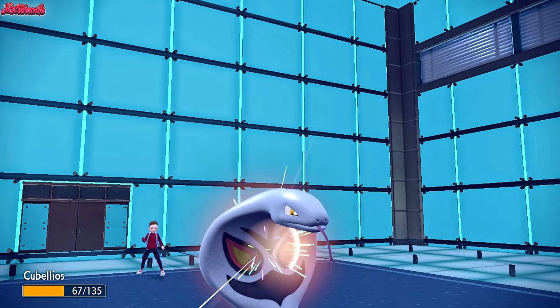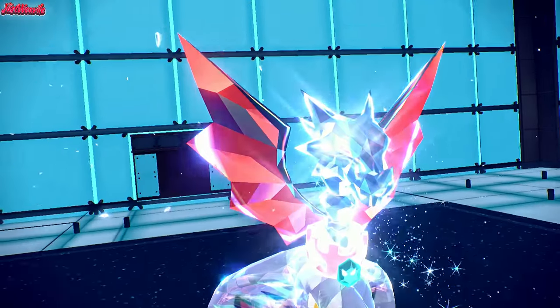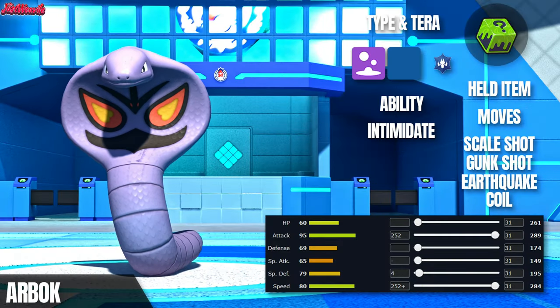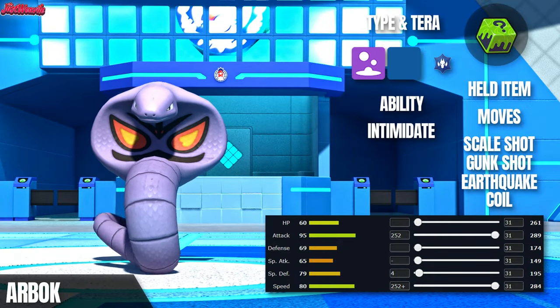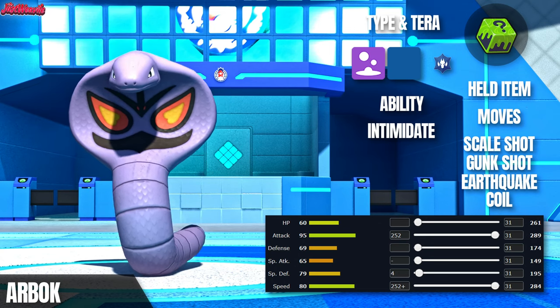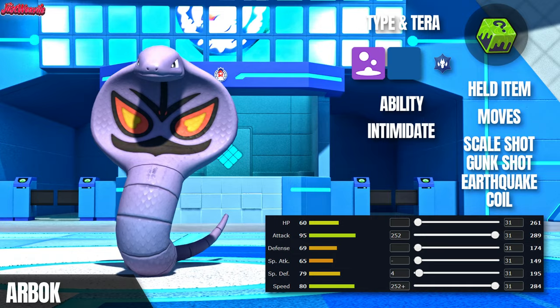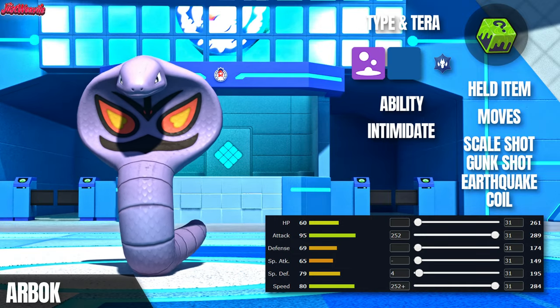Arbok is, well, terrible, but its design is really cool. Welcome to my Pokemon Scarlet and Violet Wi-Fi Battle series, where I take generally bad Pokemon and make them shine. Today's spotlight is on Arbok, the Generation 1 Cobra Pokemon. With the Loaded Dice item making multi-hit moves always hit at least four times, paired with Scale Shot — which lowers the user's defense but raises their speed — and then Coil to raise attack, defense, and accuracy, this thing can snowball out of control real quick.